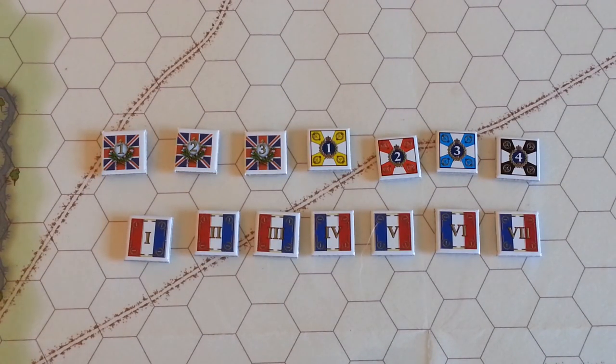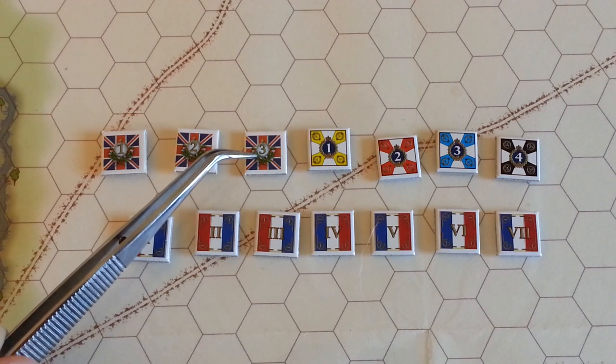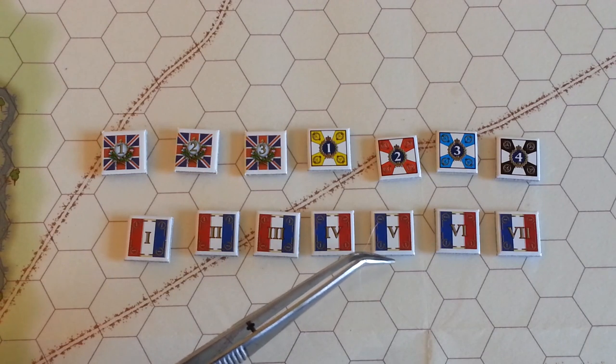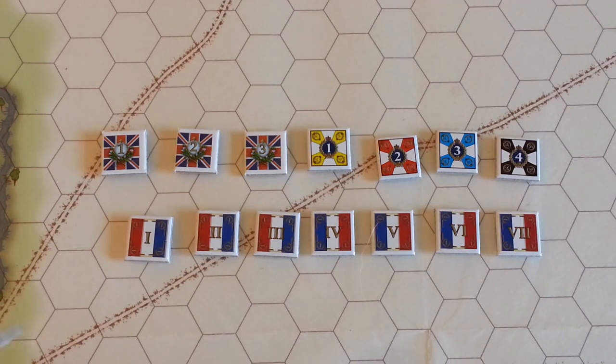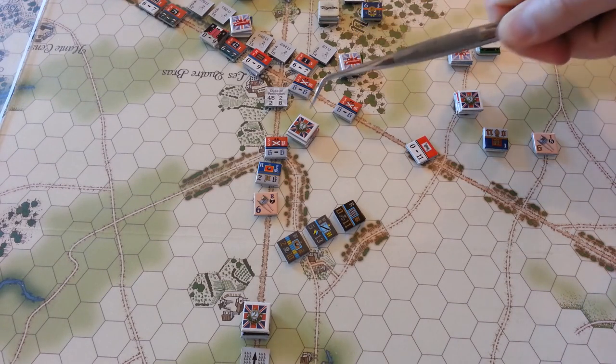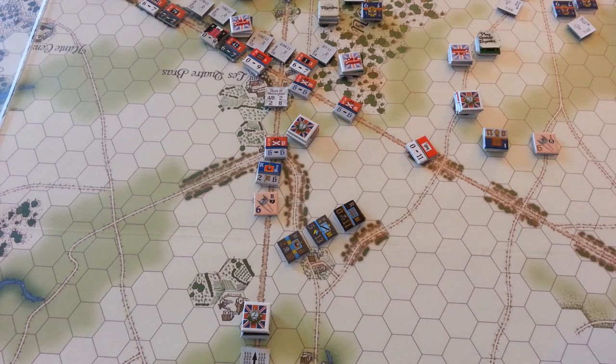On to the command phase. With Wellington present on the Quatre Bras field, command points are yielded from his ride and any ADCs that can activate someone. Wellington was able to ride to two brigades, and one ADC flew to another. Combined with the 4 standard Prussian command points, the Allies have 7 to the French 7. The French can still test for light cavalry readiness for several units. Looking south at Quatre Bras, the allied command points are allocated — failed to get light cavalry initiative for the Brunswickers, so they're stuck.